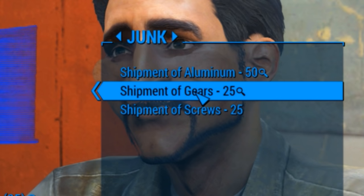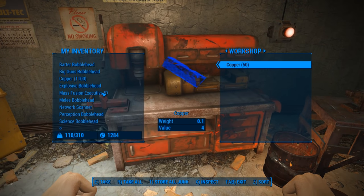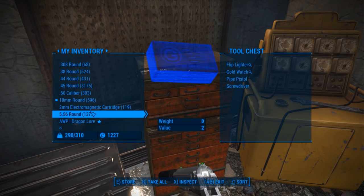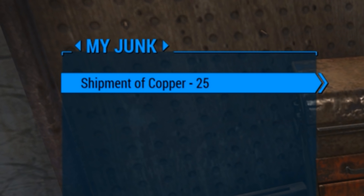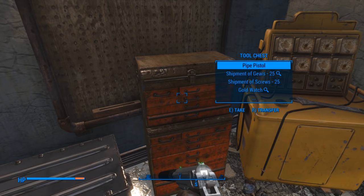Anyways, the first thing you need to do is buy a shipment of something. I used copper — don't ask why, I just need copper. Then just find a crafting bench and empty it completely. Then put all your junk into a container, so that the only thing left in the junk category on your inventory is the shipment of copper, or whatever shipment you're using to do this, obviously.